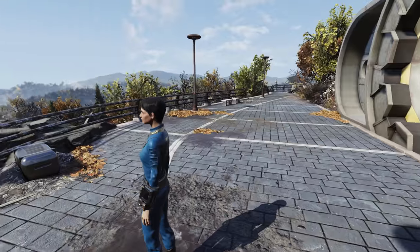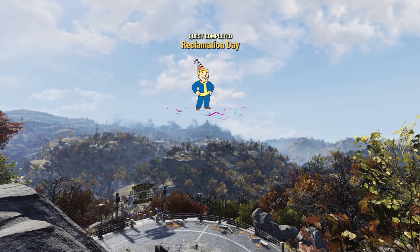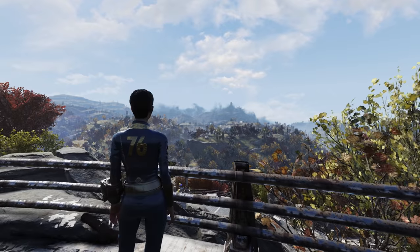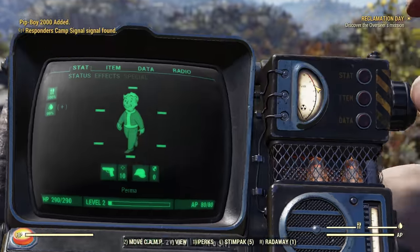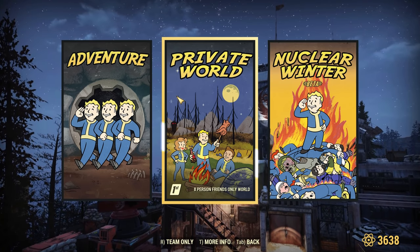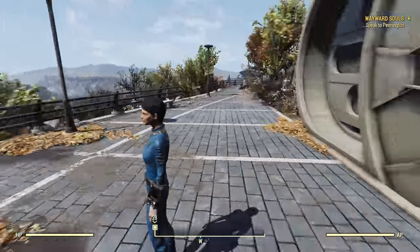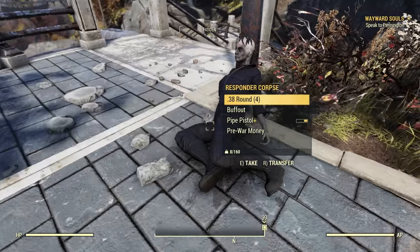Out in the forest — this game is absolutely beautiful. The draw distance is bananas. But we're going to quit the game, because we actually have to play on a private server. I've decided I want to do this run on a private server primarily because I don't want other players helping me. If I beat this run, I want it to be that I have beaten it — not that a bunch of level 400s fought the enemies for me. The Fallout 76 community is exceptionally generous and will happily drop hundreds of stimpacks to new players, but we're not going to be doing that.